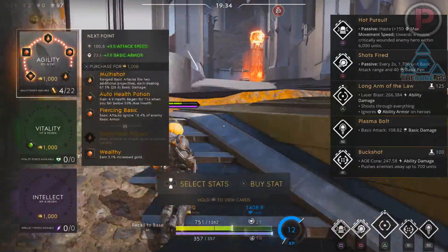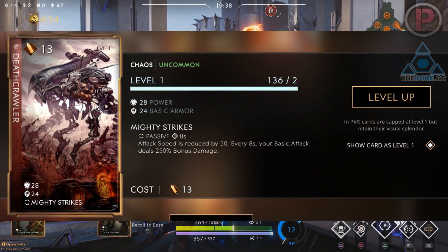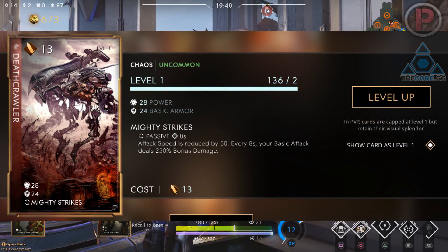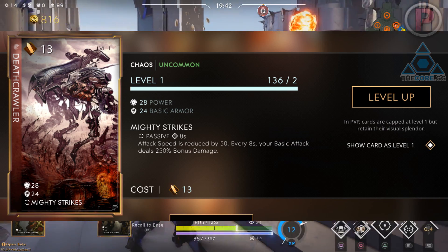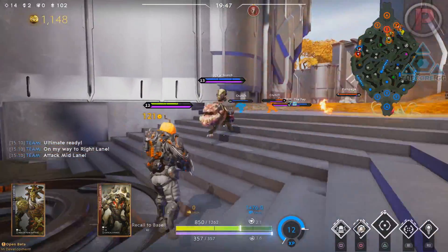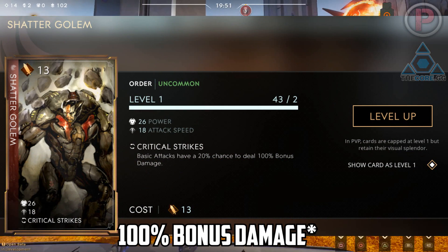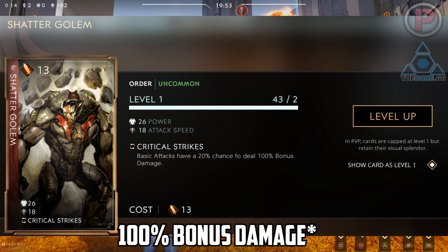Both cost 13 agility. Deathcrawler makes it so every 8 seconds your next basic attack, so if you miss the shot it doesn't proc, deals an extra 250% damage. However, your attack speed is reduced. Shattered Golem makes it so each basic attack has a 20% chance to deal 75% extra damage.